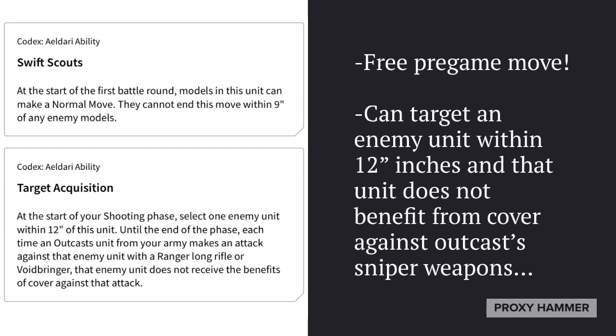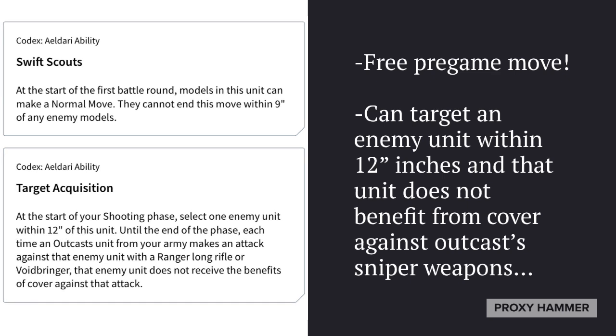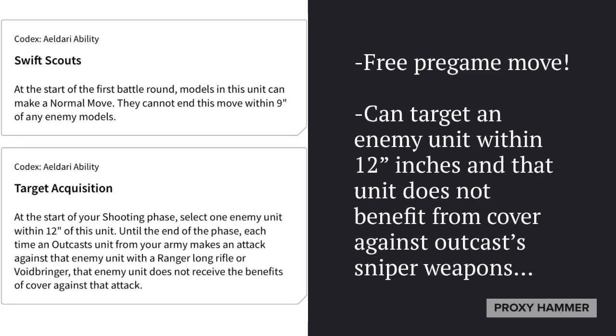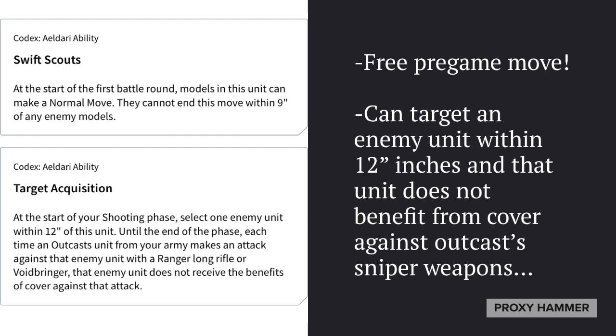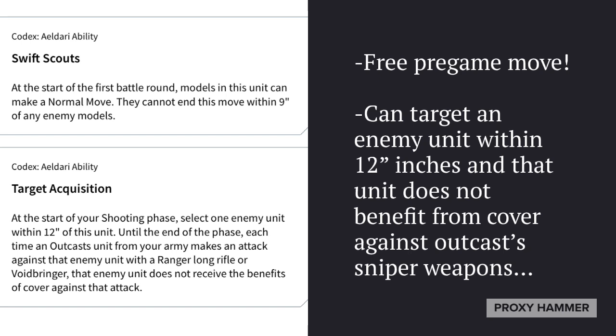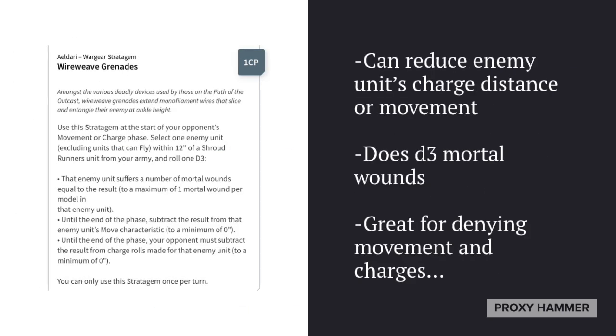They also have the Swift Scouts ability, giving them a free normal move at the start of the first battle round — basically a pre-game move. They can also target an enemy unit within 12 inches, and that unit does not benefit from cover against outcast sniper weapons like the Ranger Long Rifle or Voidbringer. It does not work for Scatter Lasers, but is useful for stripping cover from characters.